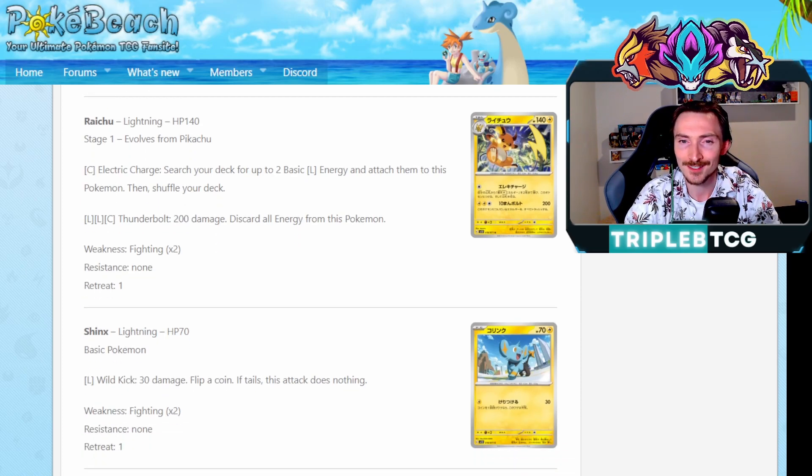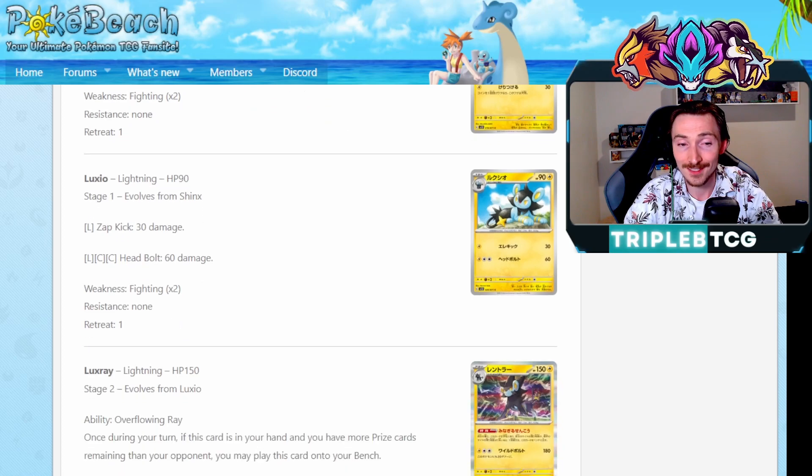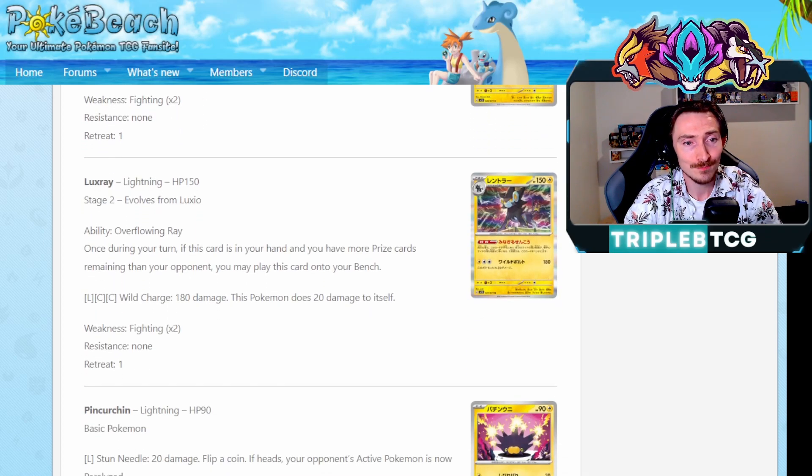Getting Shinx and Luxio, but they don't even really matter because the Luxray we're getting has the ability Overflowing Ray. Once during your turn, if this is in your hand and you have more prizes than your opponent, you can just play this on the bench - you don't need to evolve them. And its attack Wild Charge costs Lightning Double Colorless, so you can be using Lightning and Double Turbo Energy to pay the attack cost. 180 damage, or Reversal Energy since you're behind on prizes to trigger the ability - probably what you're going to be playing with it. It does do 20 damage to itself, but it's essentially a basic Pokemon with 150, so you go down to 130 and do 180 for potentially one energy. That's nice. Definitely solid.